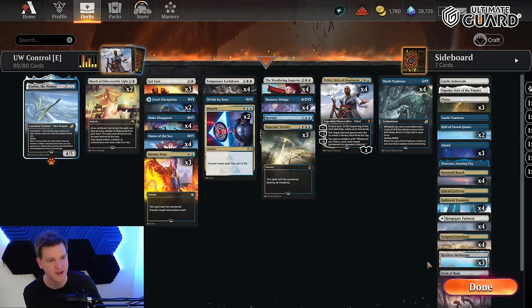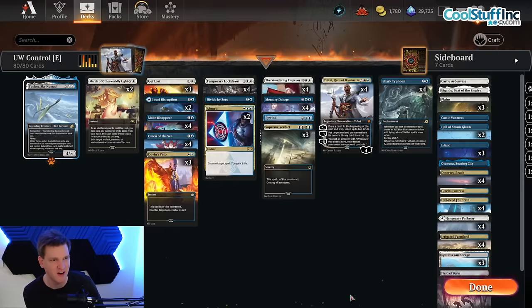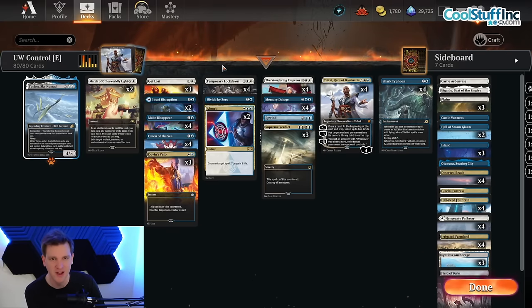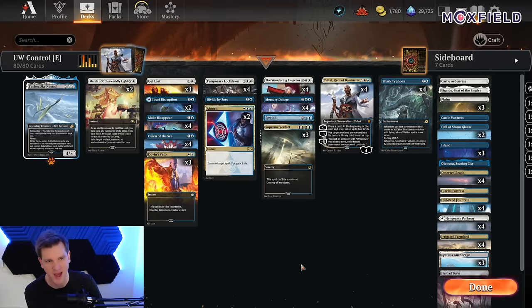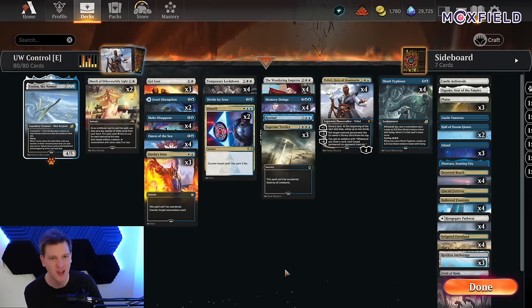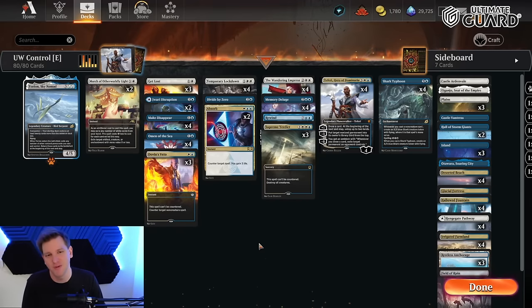Look at all the power in the mana base: Restless Anchorage, Field of Ruin (three of them), Hall of the Storm Giants, Castle Ardenvale. The strategy is to cast Temporary Lockdown and Supreme Verdict early to take out all the little creatures of the format, then cast planeswalkers and Shark Typhoons later to drown the opponent in card advantage and power. That's what you need to know.